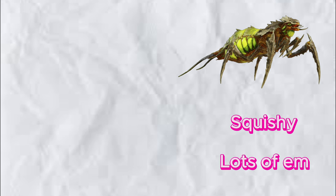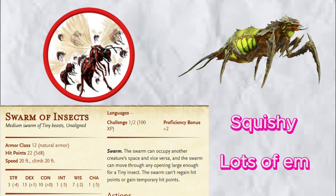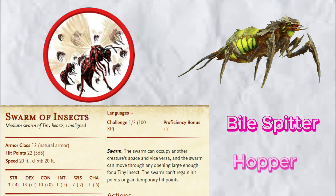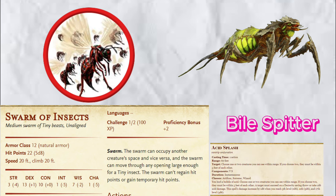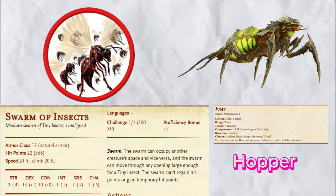Let's begin with the Scavengers. They are the lowest-level Terminids — easy to take out with a few shots, but what makes them dangerous is that they come in swarms, attempting to take down freedom and democracy with sheer numbers alone. A swarm of insects works perfectly for them. The Scavengers also have a few variants: the Biospitter, which shoots out acid, and the Hopper, which jumps high and lunges at you. Rather than get different monsters for the variants, it's simpler to tape on an extra ability. For the Biospitter, give them Acid Splash along with their normal attacks. For Hoppers, give them the Jump spell so they can leap into the sky and lunge down at unsuspecting players.